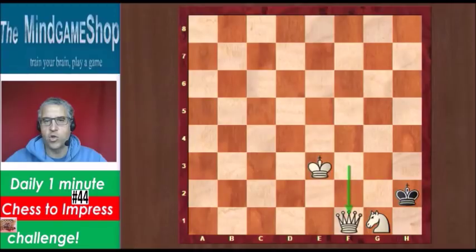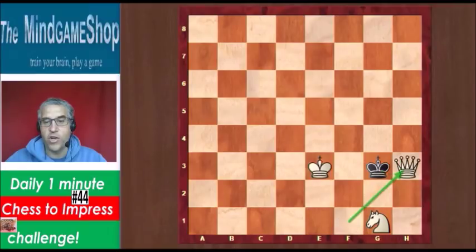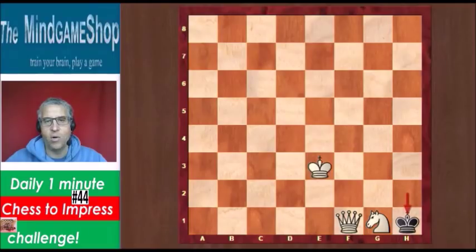Now Black has two replies. You can go to g3, then Qh3 is checkmate — very nice. You can also go to h1, and then the only checkmate move is Nf3. Lovely, hope you found this. See you tomorrow!